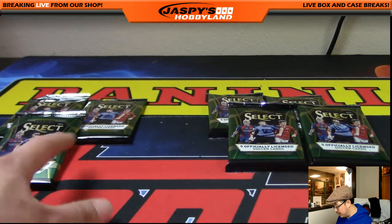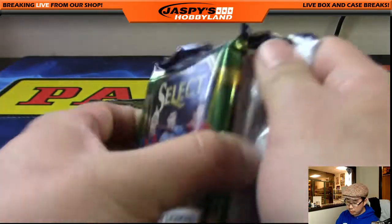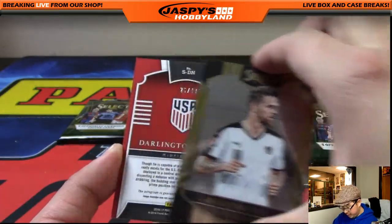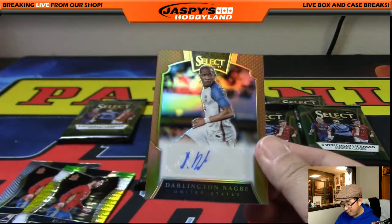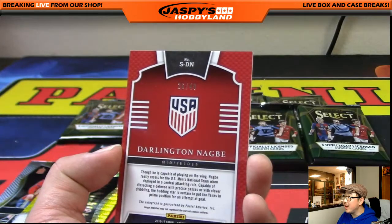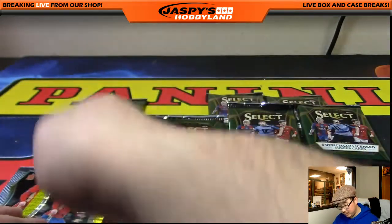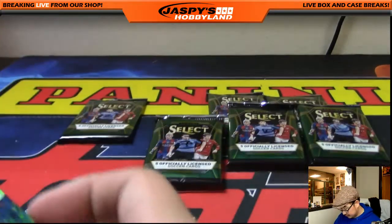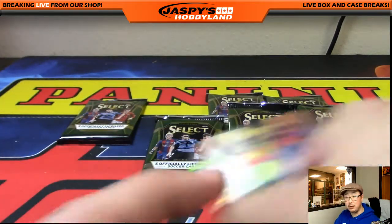And Todd B. — TB, pack one. Remember, one autograph, two relics in these boxes. You might have something here — out of 49, you get the auto done all in one pack. Darlington Nagby, here's your auto, 26 out of 49. Nice. It's the way it goes sometimes. A couple East cards right here too. Nice. That's a nice one, Todd.